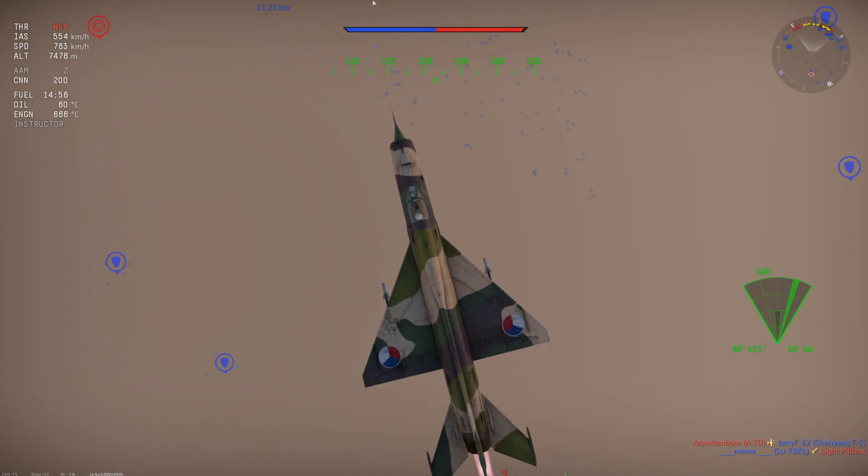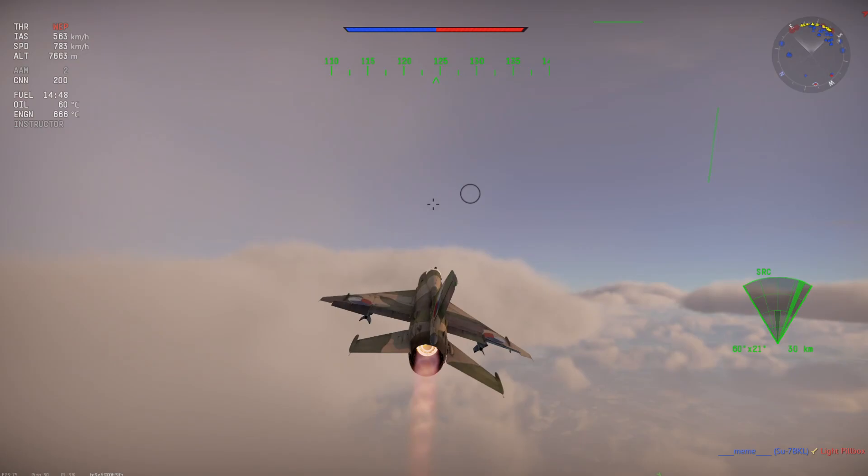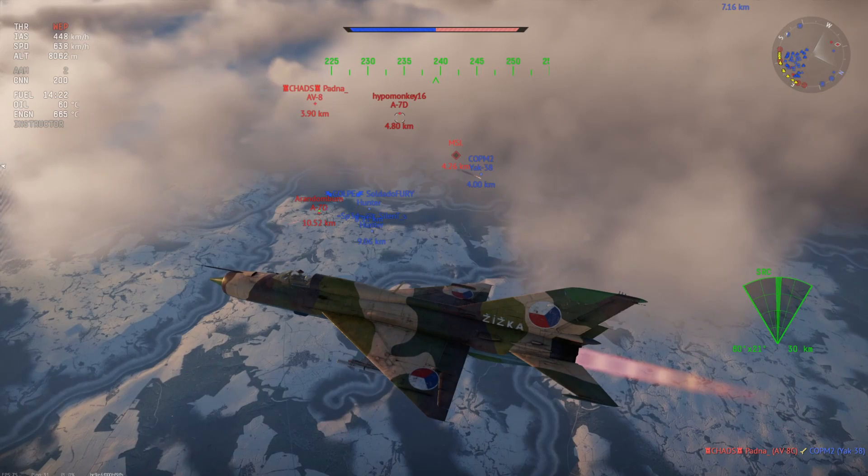That guy couldn't get an accurate shot on us and we can just keep going. We have a missile — it's not coming towards me. I was going to show you how to dodge a missile, but now I'm going to show you a good setup for an R3S. Right here we have this F3H just kind of going in a straight line.